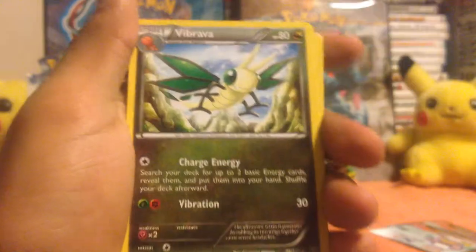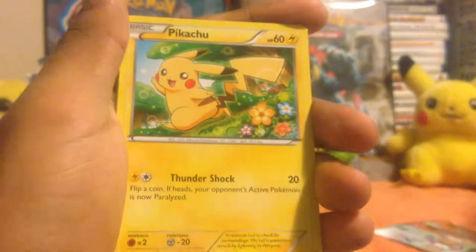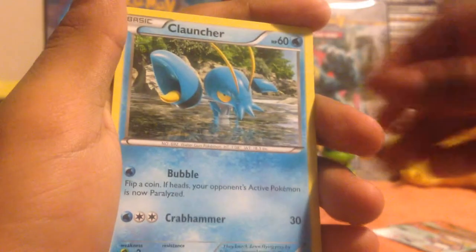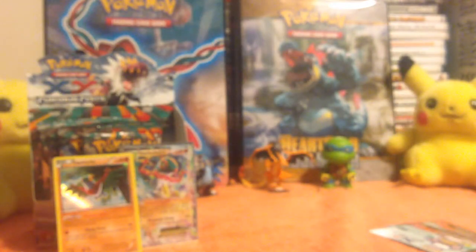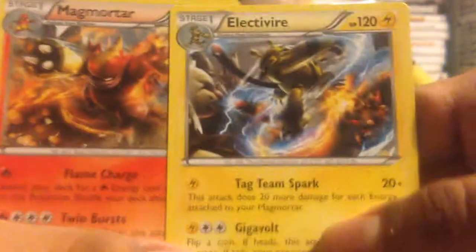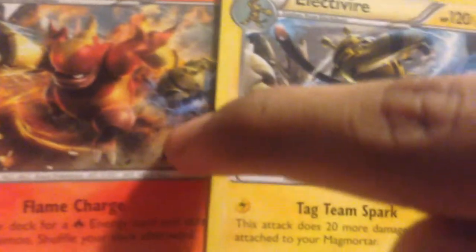Next up is this Tyrantrum pack. One, two, three. First up: Tyrunt, Maintenance trainer card, Vibrava, Torchic, Clefairy, Pikachu, Magmar, Clauncher. Reverse holo upside-down Lickylicky, but that's all right because the rare is an Electivire — non-holo but still a nice card nonetheless. Very amazing artwork in this set — look at that Electivire and Magmortar side to side. Very amazing artwork in this set I must say.